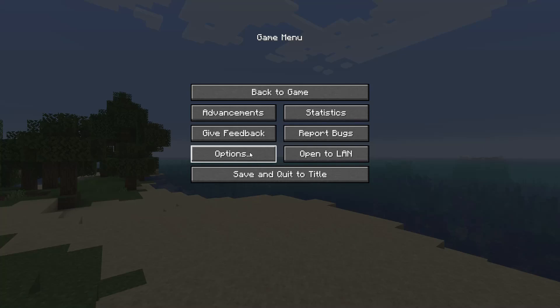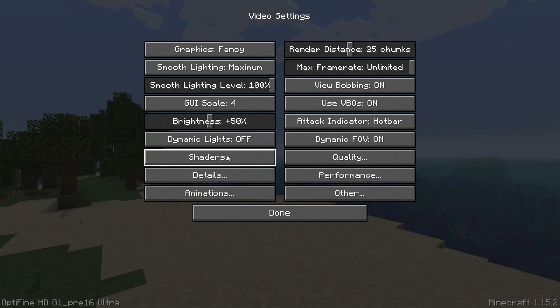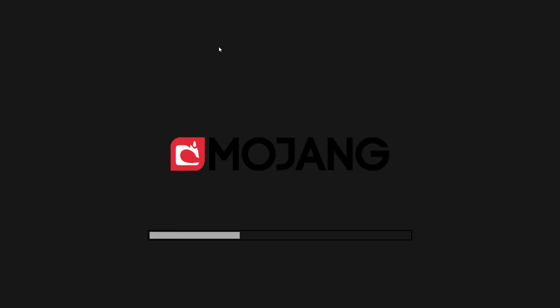You want to go into your settings, press Options, then Video Settings, then Shaders. Yes, it is a shader. Now you're going to press Internal Shaders.